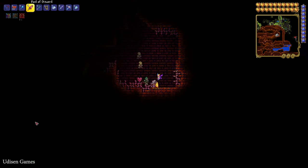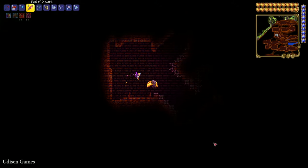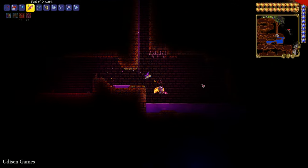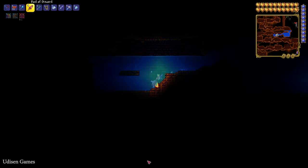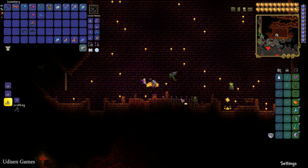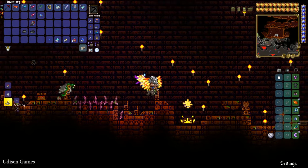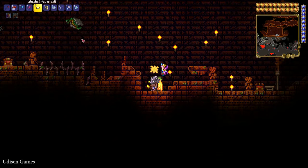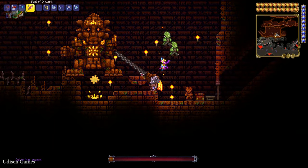Try to find the huge room somewhere at the bottom of the structure. You will find an altar there. Also explore the different areas and find the Lizard Powered Cell. Find this altar — the strange structure with a star — in the big room. Press the right mouse button with the Powered Cell, and the Golem boss will appear.